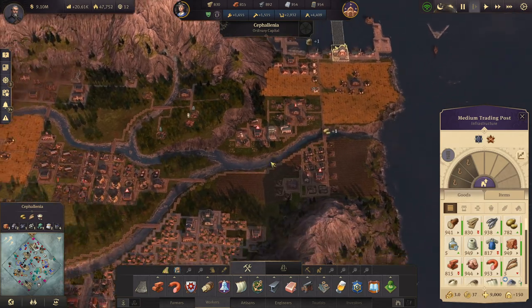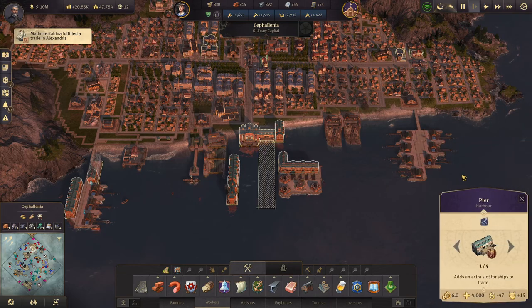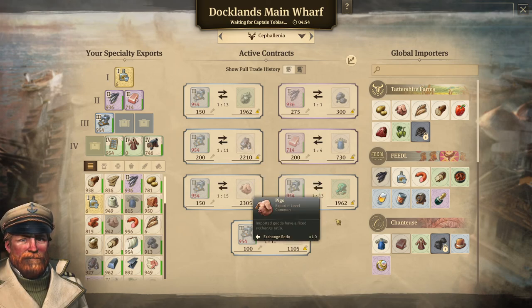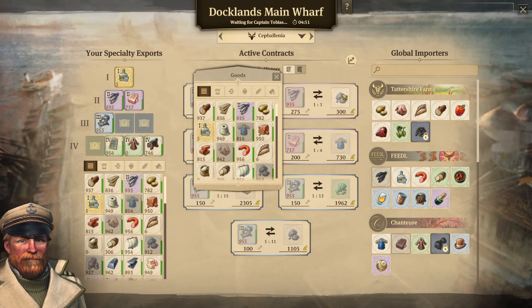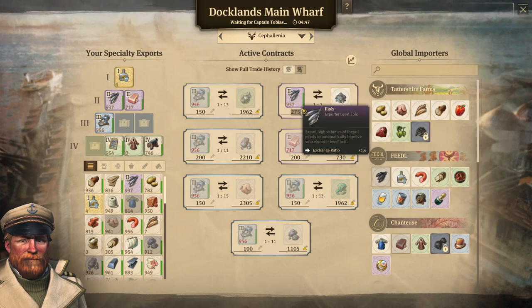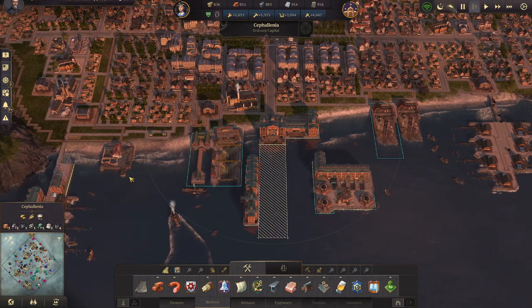Captain Tobias is actually about to arrive, so let's go to export/import. I don't think we need too much more iron or pigs, and I don't need coal either. So let's trade the fish for quartz sand — I should be able to trade it. We'll trade 350 for quartz sand and then we should be completely good to go on that.